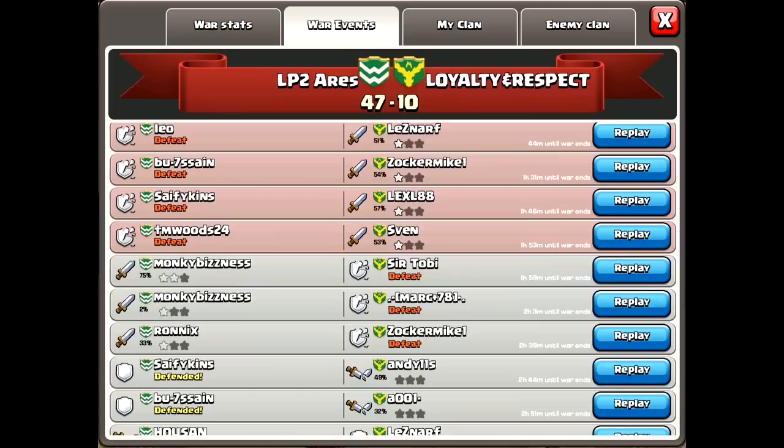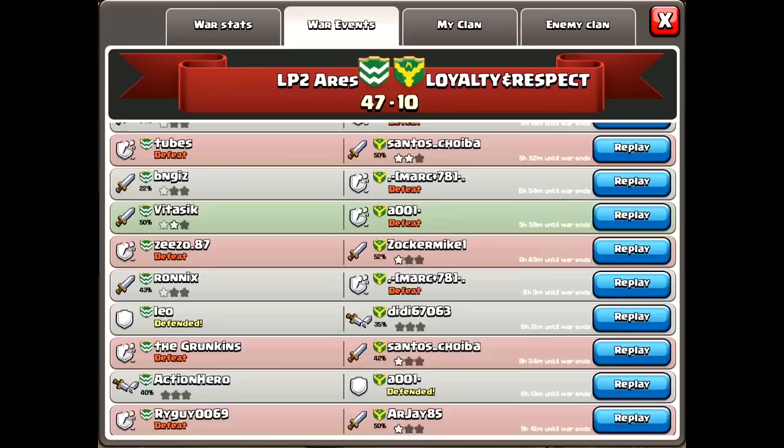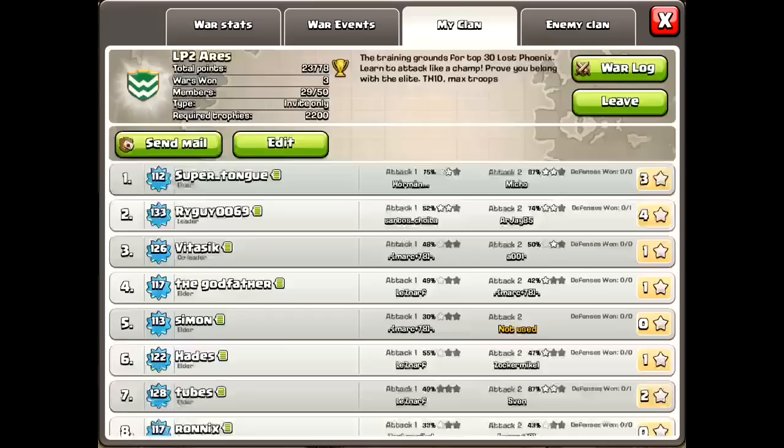This next page is the war log. Some changes here — they changed up the color scheme. If it's gray, it's either a successful defense or an attack that didn't gain any stars for the war. Green gains stars, and red of course is a failed defense. I really like how they changed that up so you can easily identify who isn't actually contributing to the war with their attacks.